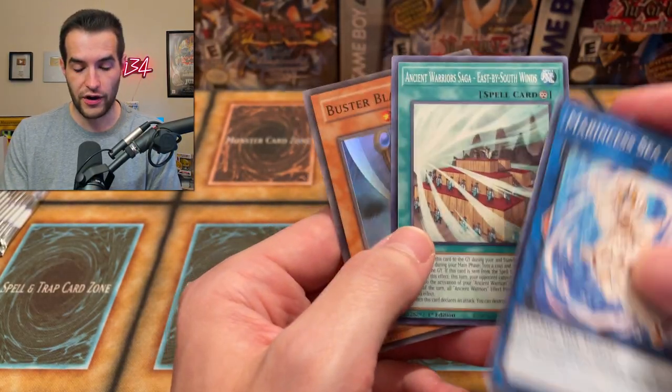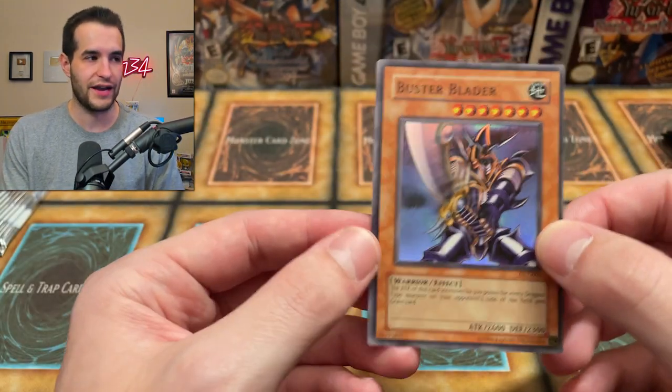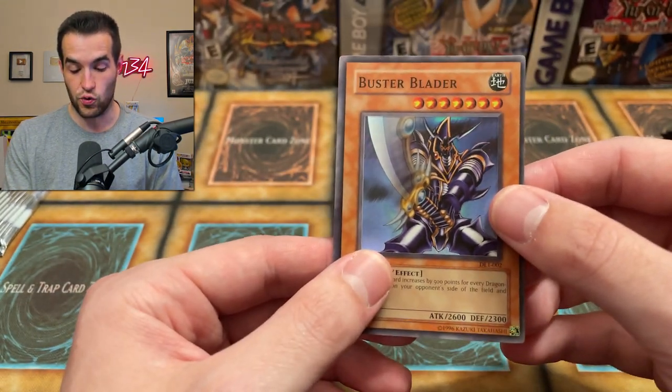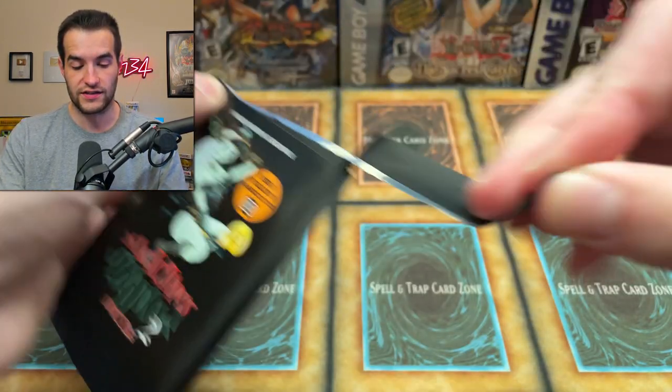Go check it out. This is a Buster Blader — I was thinking, okay, Ghosts from the Past, we got nothing — but it's actually the fifth card in the pack. I don't think this is an $8 card, but it's a cool card for sure. Mystic Tomato is not a bad pull either, so good start on these Sauce TCG packs.